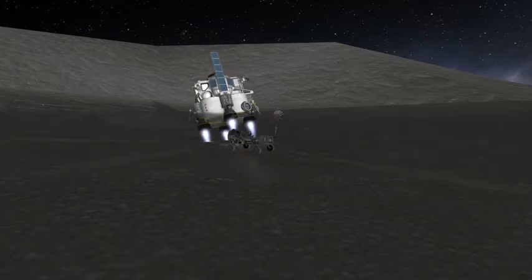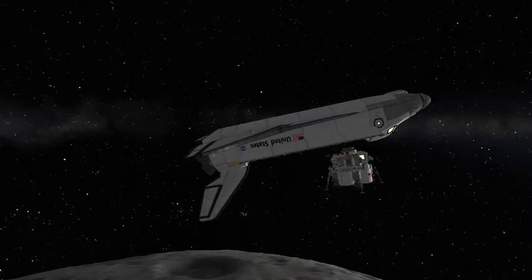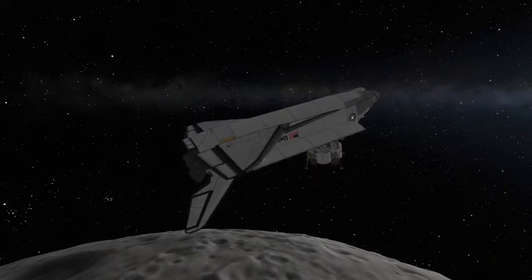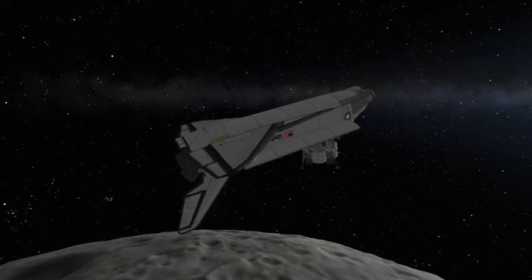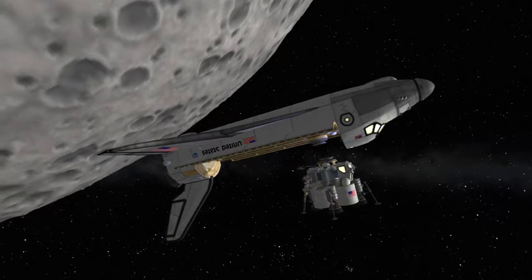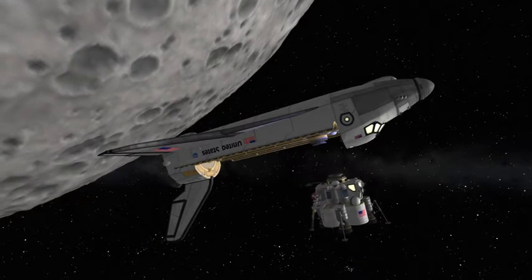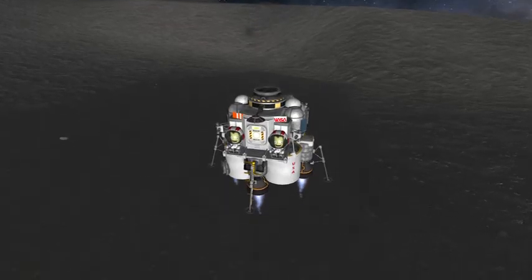We have the docking sequence. If you want to see a docking tutorial, I have one on my channel — it'll be in the top-right corner of the screen. Now that we've swapped over the crew, expert tip: if you have both modules full, put one of the Kerbals on EVA holding onto the crew hatch, and then you have an open slot with which to bounce your Kerbals back and forth between the two modules. It's a very fun problem.